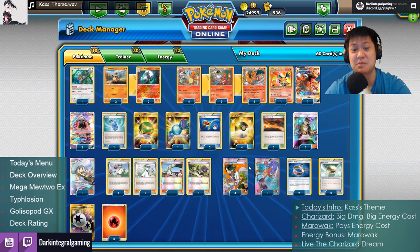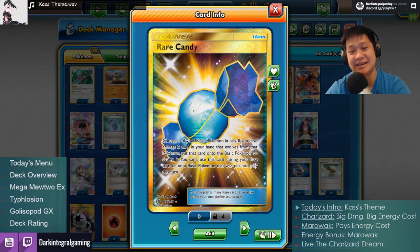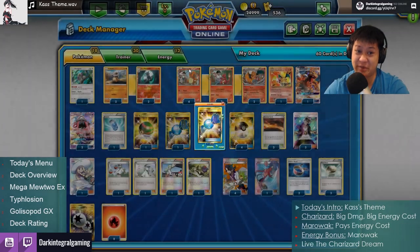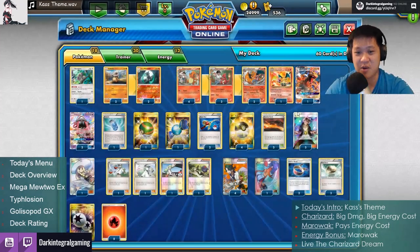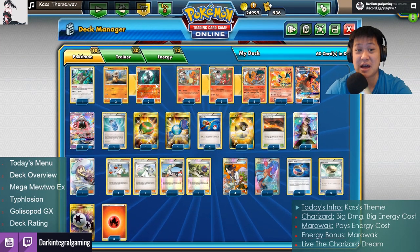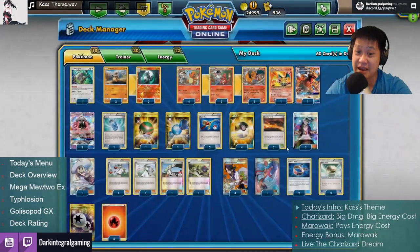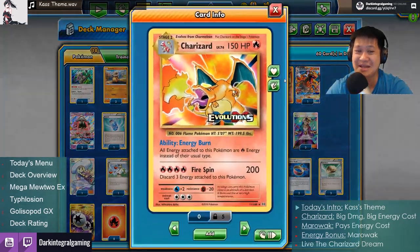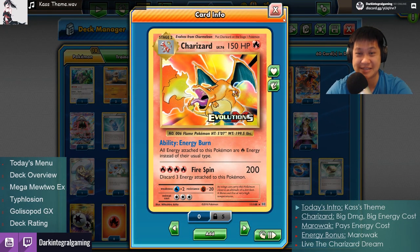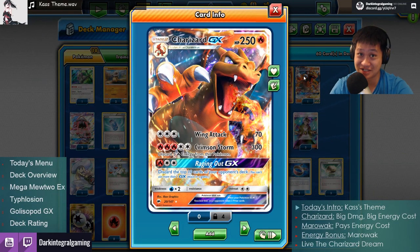That is the big combo. My trainer set includes supporters, draw cards, and some Rare Candies to jump directly from Charmander to Charizard without going through Charmeleon. Alola Marowak gives me energies, Scorched Earth gets energies into the discard, and the Charizards set up, charge up, and get one-shots. That's the general concept — let's see how it actually works.